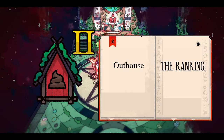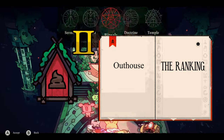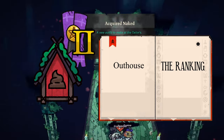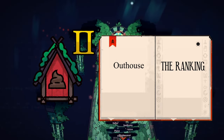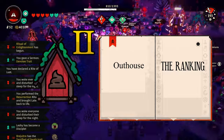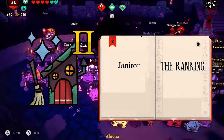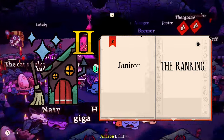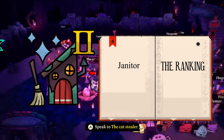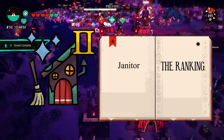The outhouse allows your followers a place to go number 1 or 2 — maybe even 3 if something's wrong. At level 1 it holds 4 waste, but at level 2 it holds 14. A very good upgrade and useful if you don't want to run around looking for remains. A tier. The janitor station allows your followers to clean up their messes and even clean the outhouse. It's not going to wow you, but it's a massive quality of life improvement once you build it. S tier.